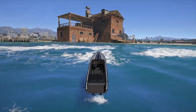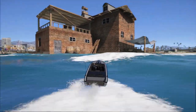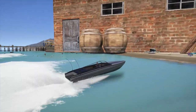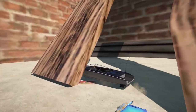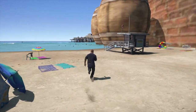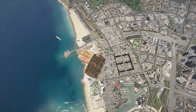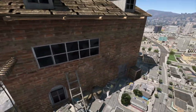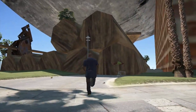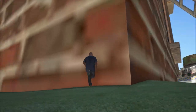Ten minutes later we're finally coming up next to it — you can see there's the pier, there's the house. Oh my god, I feel like we're in Toy Story or something. This is a lifeguard house — look at the size of it! Let's go up in the air. That is an insanely big house. It actually has physics too — we can't go through it, it's not just invisible, we actually can't pass through it.